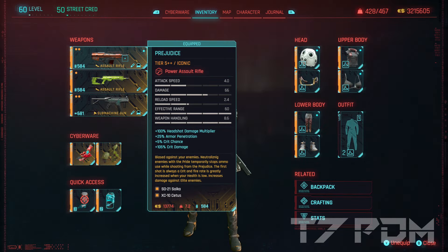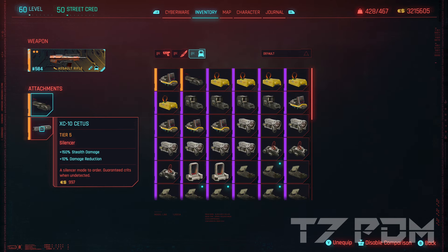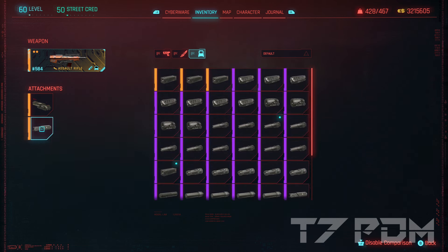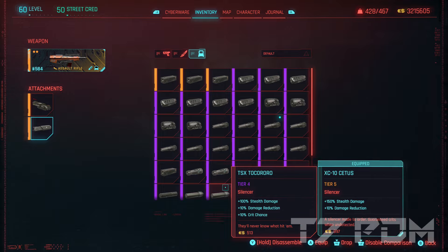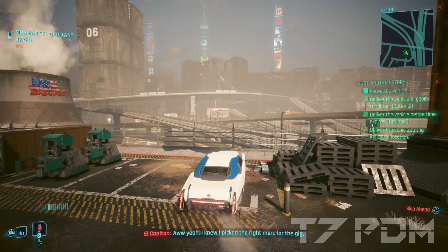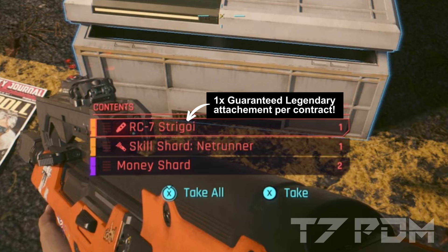It is basically as powerful as when you use the Pride, but as it is a rifle we are able to use much more powerful scopes such as the legendary Zeikhar scope, which not only increases your range but also gives you crit chance and critical damage at the same time. We will also attach the best silencer in the game, the XC10 Cetus, which has 150% stealth damage and only a 10% damage reduction. Don't misunderstand the damage reduction on silencers — uncommon silencers have a very high damage reduction while legendary silencers have only a very limited damage reduction. This is vastly outperformed by the stealth damage multiplier. If you are missing any of those legendary attachments, you can find them all by completing one of those car contracts, which always guarantee a legendary attachment drop.